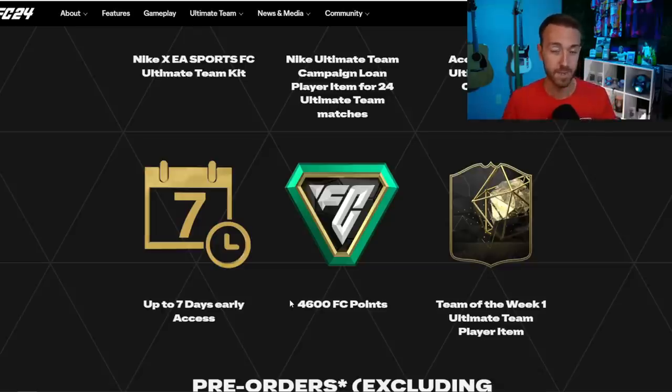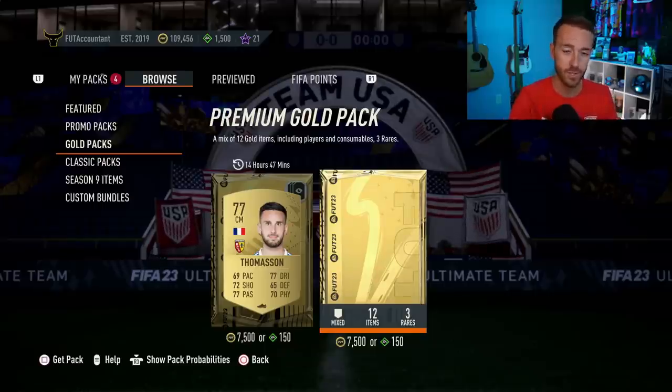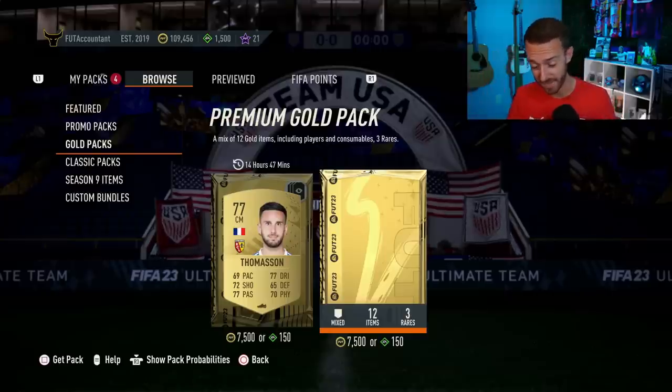If you're planning to spend more points than just those 4600, you should also see whatever additional points you have. For example, I have 1500 points from playing PS tournaments in FIFA 23 that I'll carry over into the start of FC 24. You should be prompted with a message that says: do you want to carry over your remaining FIFA points from 23 into FC 24?